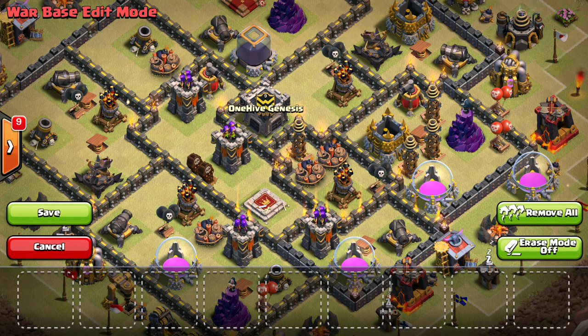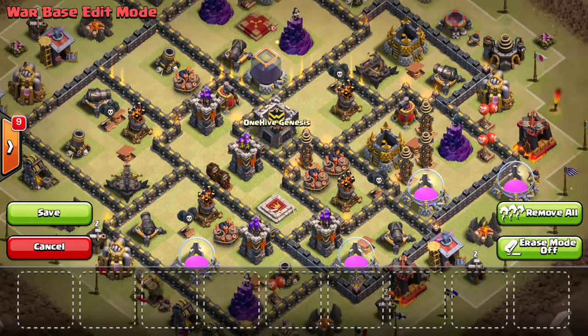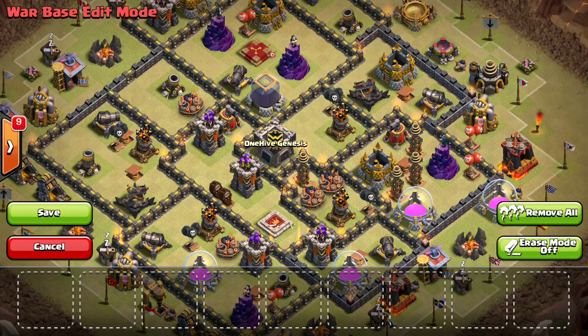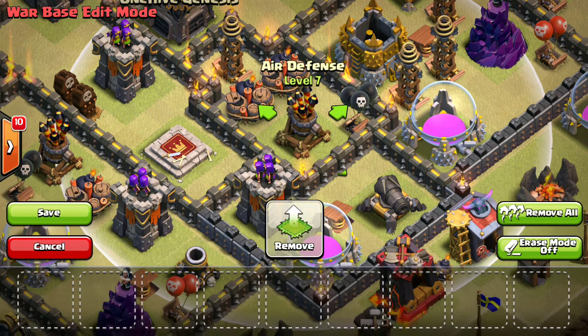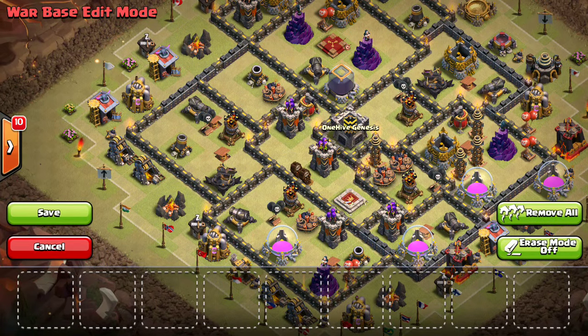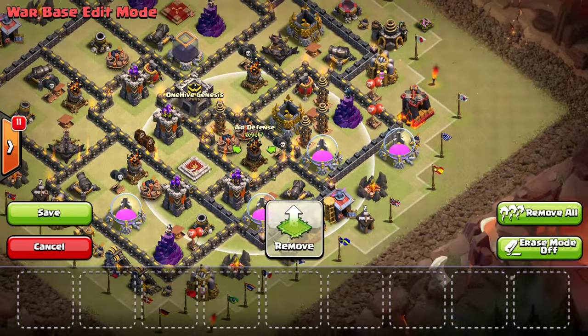With the double giant bomb set: you want to make it so that a kill squad can't just come through, take out the queen, and disable the double set. Keep in mind that troops don't have to walk over the bombs to disable them — if they take out one of the defenses the bombs are between, hogs could just path around them and avoid triggering both. You need both flanking defenses up in order for the hogs to be taken out. You also don't want the queen to be able to snipe your double set. If the compartment wasn't there, the queen could walk up, take out that air defense, and the double set would be disabled.